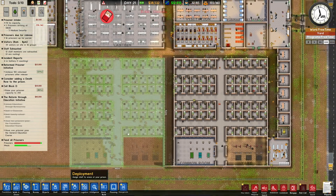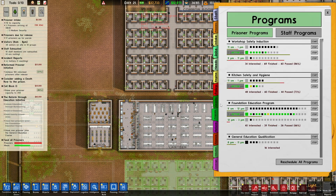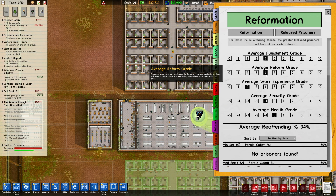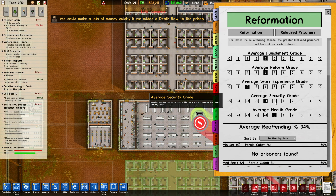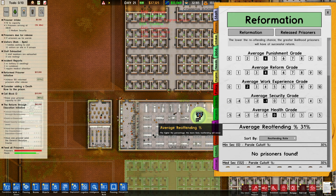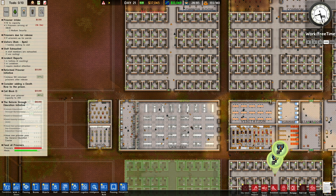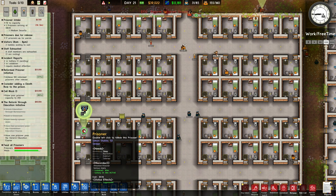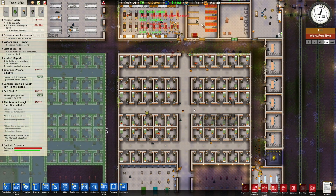We can deploy one in there now too — yes, that works, very good. The tunnel search didn't find anything unfortunately, but it's okay. Let's go over our prison stats: punishment grade is four, average reform grade is four, average work grade is two, security grade is minus one. Zero on the health grade. Re-offending rate is 34% — that's actually not that bad. If we can get the grant and lower it to 30%, that would be nice. I guess these were caught on camera doing bad stuff.